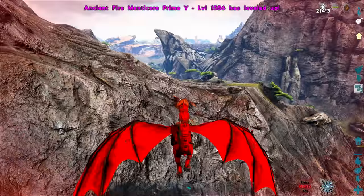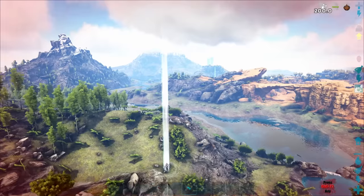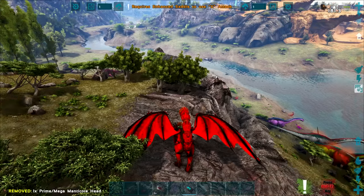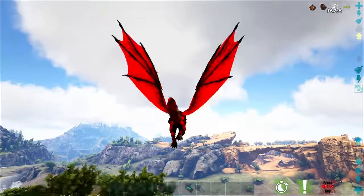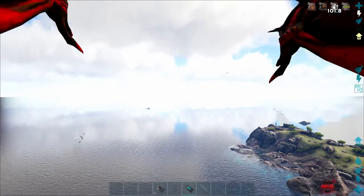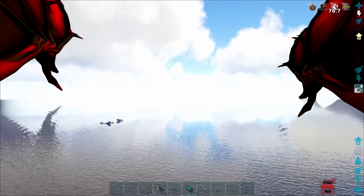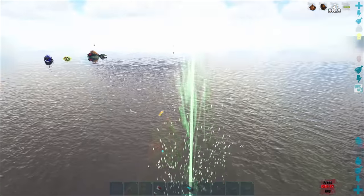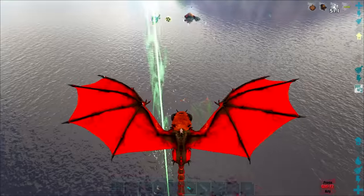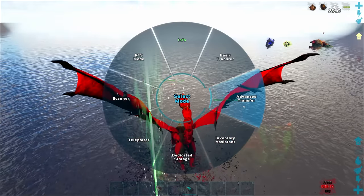Feed you another manticore head. We ended up with 230,000 health — stamina and melee damage are pretty much the same. Time to find my dead body. These dinosaurs shouldn't be aggroed on me because I died. My RG survived — hey, that's good news! I just need to not be in the water right now.